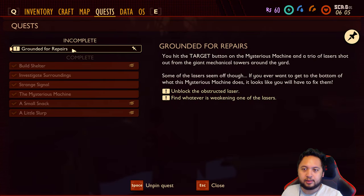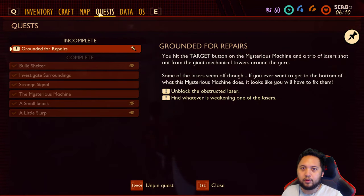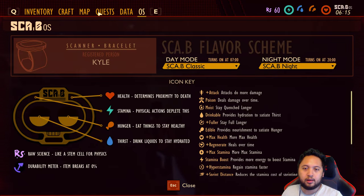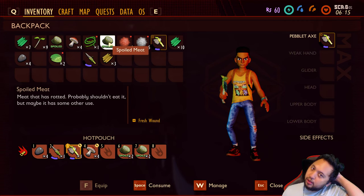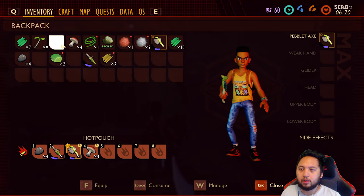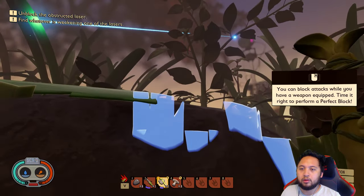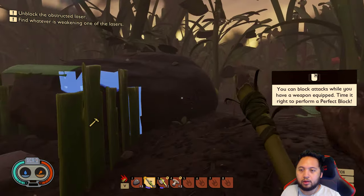What do we need to do here? Quest: unblock the obstructed laser. I think food wise — oh what is this? Cab... driven. Oh, your food can spoil! That didn't work out for me. Just eat it anyway. Okay, we're gonna have to go get some food here. Water and water.